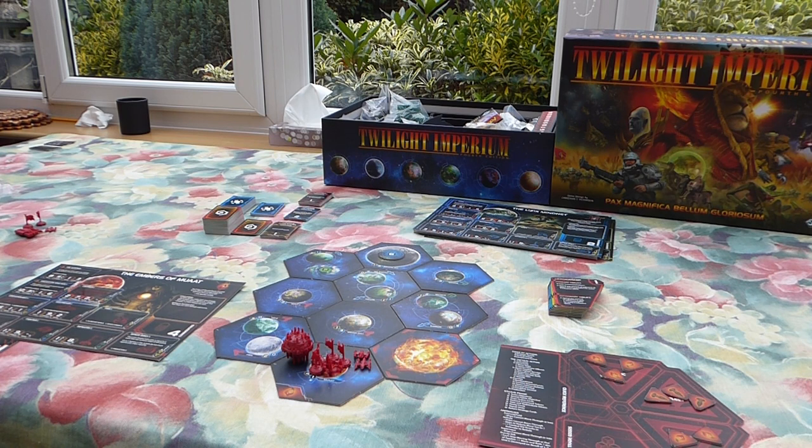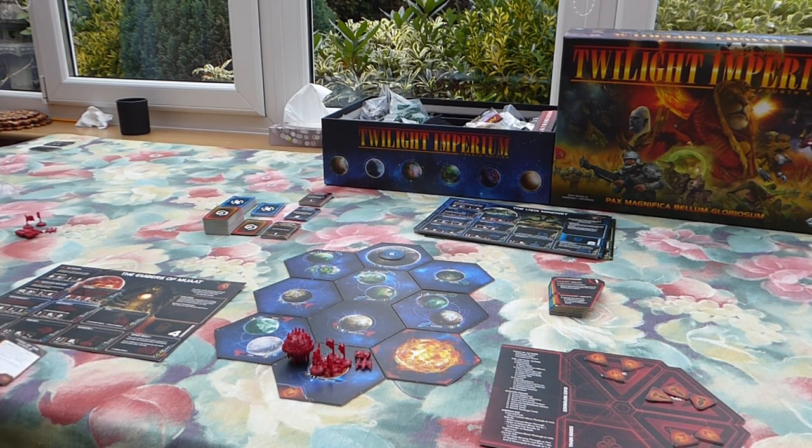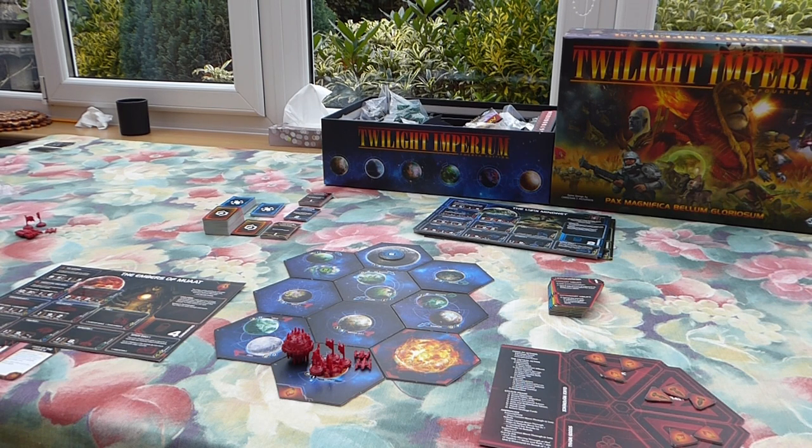Being able to stall for time is incredibly powerful. Through this promissory note, you essentially hold the blueprints to create War Suns and can give them to any adjacent player — or during the agenda phase, anyone — allowing them to instantly gain War Sun technology for free. War Suns require three red and one yellow tech, which is not an easy feat. This free technology also helps fulfill various technology objectives in the Tier 1 and Tier 2 decks. It's probably the most powerful promissory note in the game.